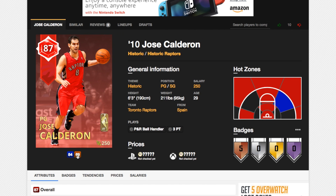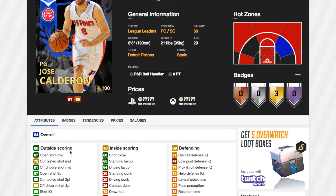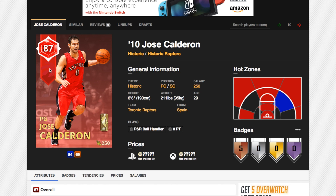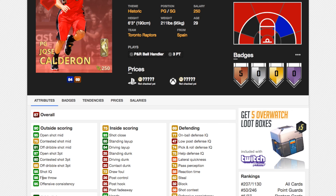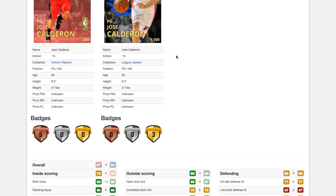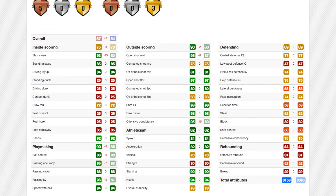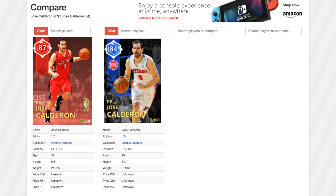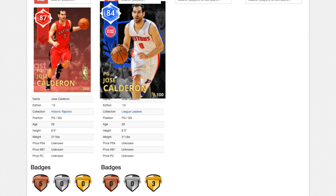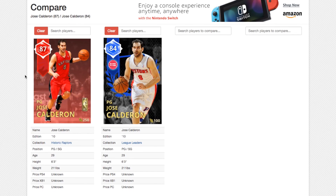Now we've got Jose Calderon's Toronto Raptors card. No wonder — there was a Detroit Pistons card where they gave a 98 free throw even though he didn't lead the league in free throw percentage, which didn't make sense. But this card: he shot 98% free throws for a season for the Toronto Raptors, which is why he's got a 98 free throw on this card. 97 open shot 3 as well — really good. 86 ball control, 84 speed, 82 acceleration. League leaders Calderon is about 15k, so comparing them: minus 8 on open shot mid is kind of big, and that's really the main difference. So if this card is more than 20k, just leave it — you can get the league leaders card for 15k and it's not that much worse. Speed boosting is the only real difference, but what difference does speed boost make for a spot-up shooting point guard?